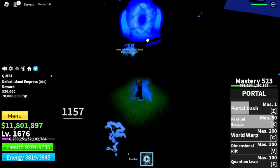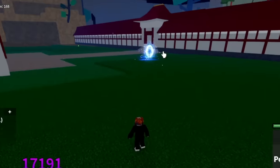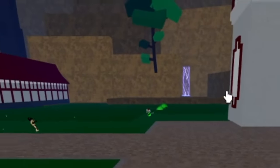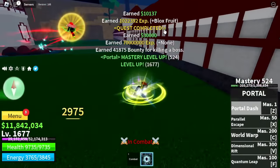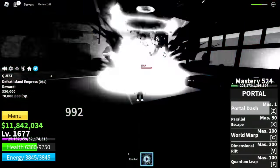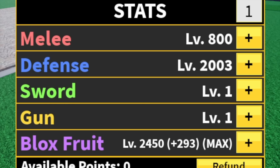Moving on to the next island, the Hydra Island. Target here is the Island Empress. Just use your F skill, but make sure to create distance so that you won't get caught by her long-range attacks. Just a reminder, there are lots of bounty hunters here. After defeating her — Buddha Fruit with CDK came after me. Just focus on grinding. Keep reminding yourself that your goal is to keep grinding. Target level: 1,750. Here are the stats.